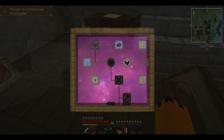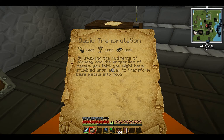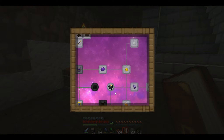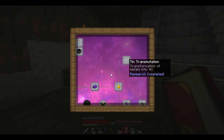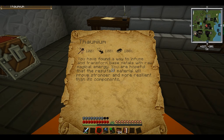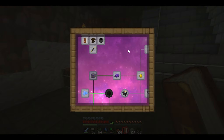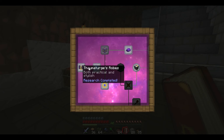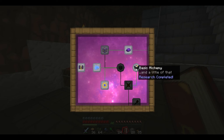We found basic transmutation which is quite cool, and we've also found tin transmutation. There are all the other metal transmutations too. We've also found thornium which is the big one, because that's what we need to make our thornium grafters. We've also got the robes, the enchanted fabric, and the thermometer from last episode.